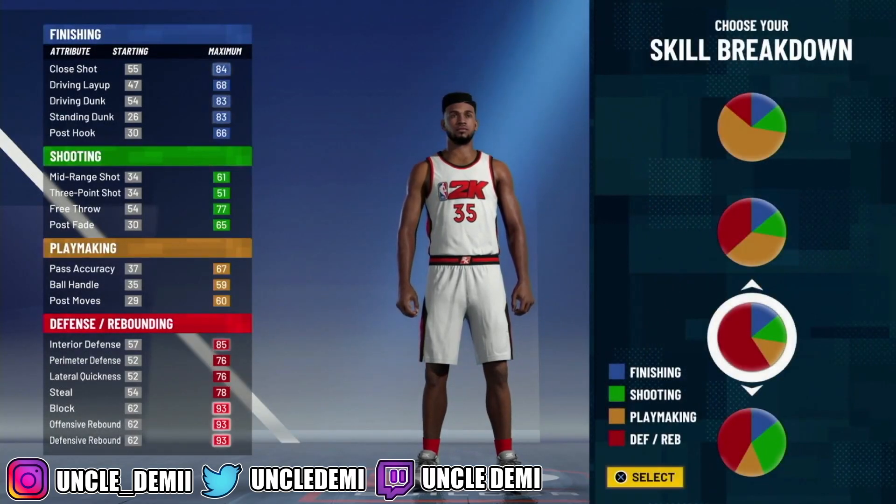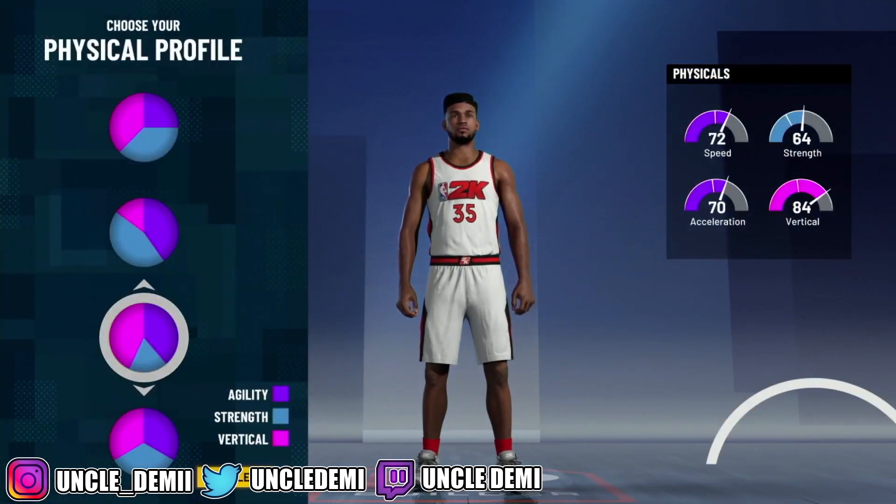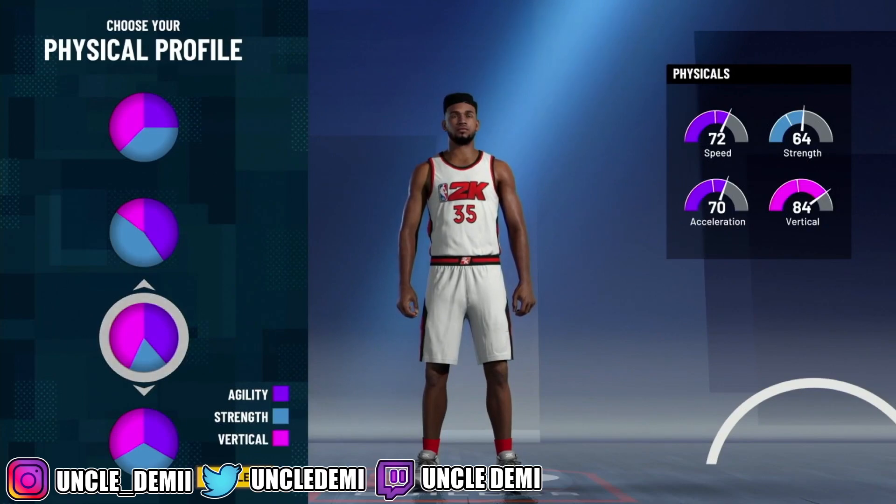Then what you want to do is go with pure red. Pure red is all in all — if you're going to be a tall Center build, having pure red is the best bet. If you're shorter, you can go red and blue, but pure red is just very toxic. And then of course, you still want to go speed and vert, because having vert just really, really goes a long way — trust me. If you're watching the wager videos or my wagers live, you know what I'm talking about.